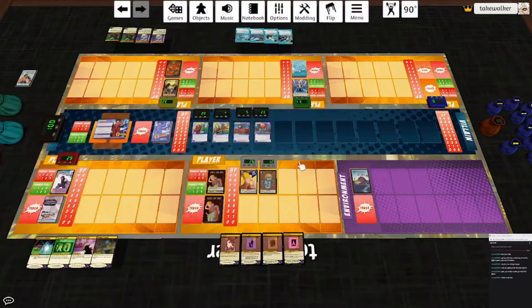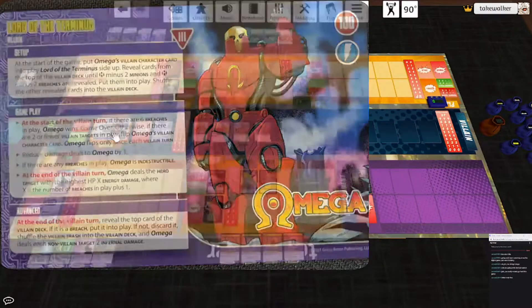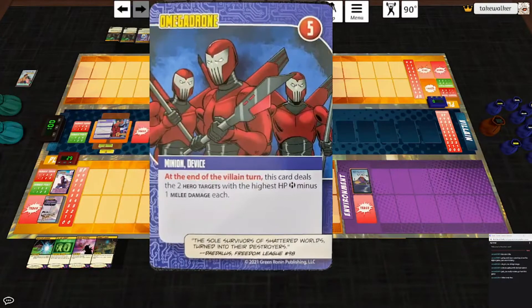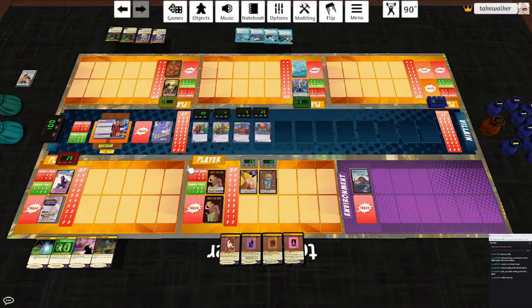He only flips once each villain turn. Reduce damage dealt to him by one. Do you want to flip him? If there are any breaches in play, he's indestructible. On the villain turn he hits the highest for number of breaches in play plus one, which actually isn't that bad. I think his damage output gets worse when he flips — I've only fought him a handful of times. He played Destabilizing Incursion: increased damage dealt by Omega by one. Each time a player uses a power, Omega deals the hero character one energy damage. That's bad. That one needs to go first along with the Annihilists.